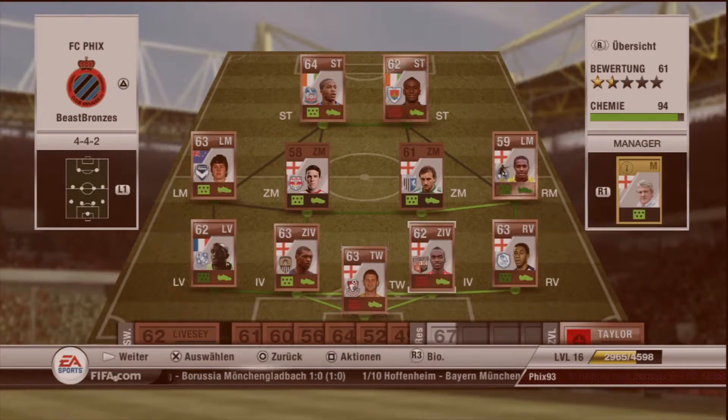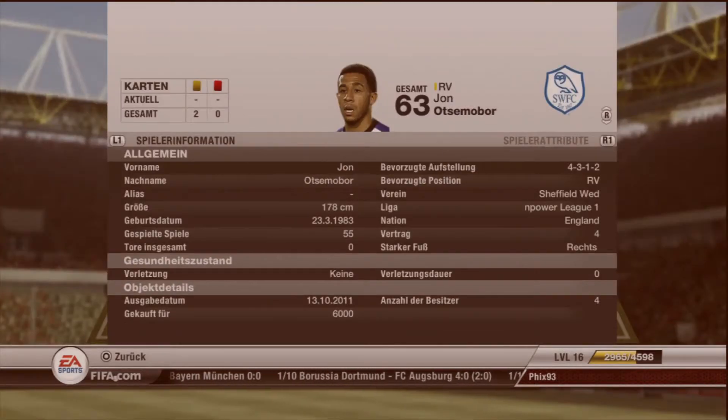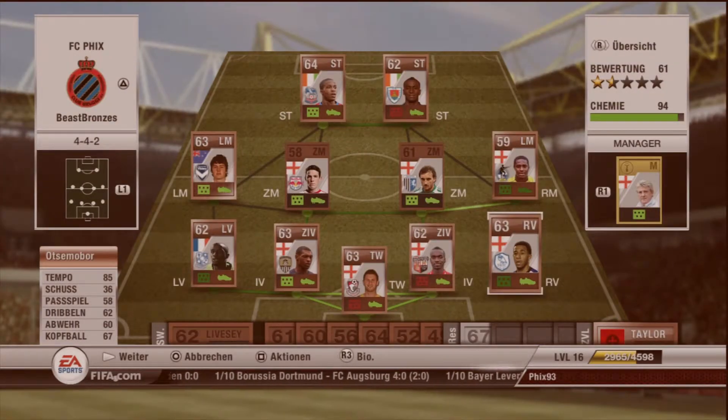At right back, Osborne — 85 pace, 67 heading, 60 defending. Good stats as well. He costs 6,000 coins and is from Sheffield.